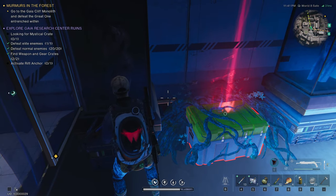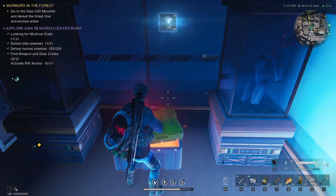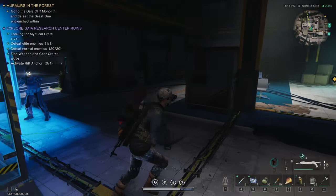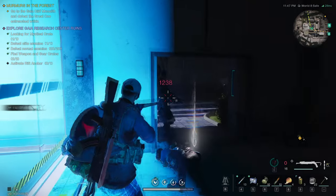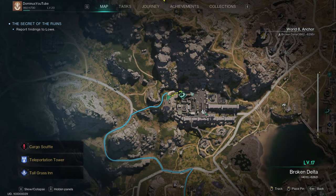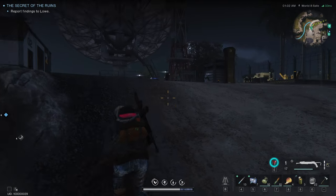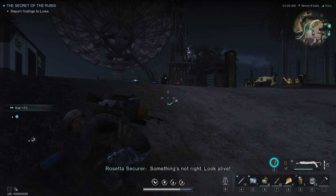Let's loot that as well. I'll show you one more elite spawn if you want to come. For the last gear crate and elite spawn, you want to take this road up the hill, and you will come to this area. Make sure to kill the medic first.